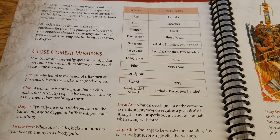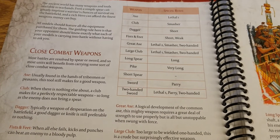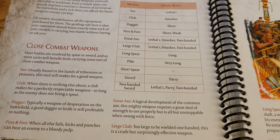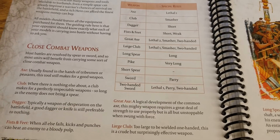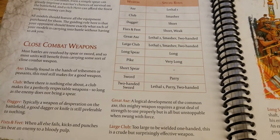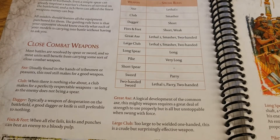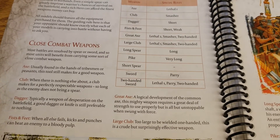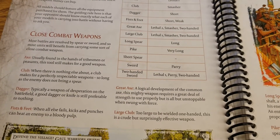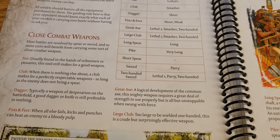Fists and feet are really the worst — Short and Weak, so no bonuses whatsoever, just penalties. Between fists, feet, and daggers, really try to avoid those in all possible circumstances. A lot of your skirmisher-type units — rather than wasting points upgrading them with daggers — if those units have been charged, consider them lost basically. Something has gone wrong if your fists-and-feet units have gotten into close combat.